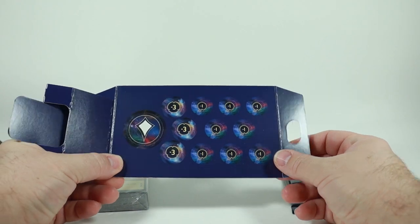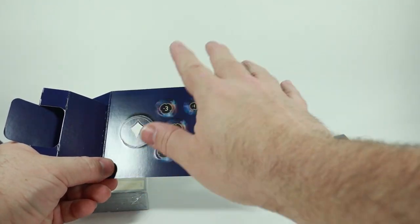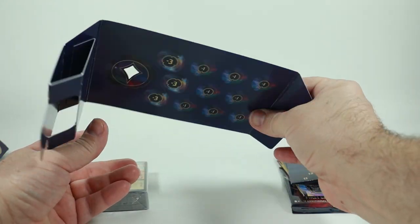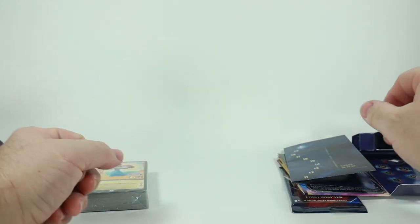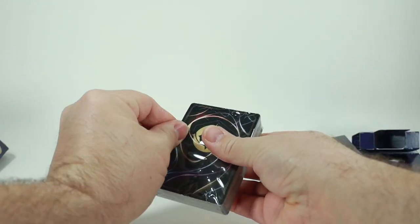Finally, you get the cardboard insert, which has counters you can punch out and use. It's not real thick cardboard so it won't take up a lot of space and it's not very heavy.